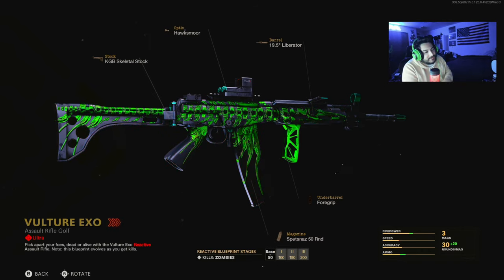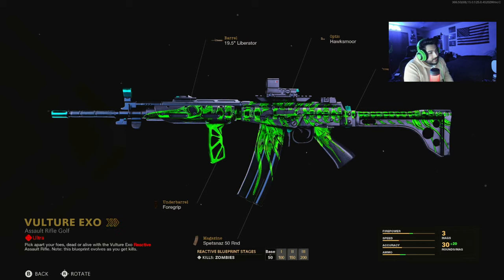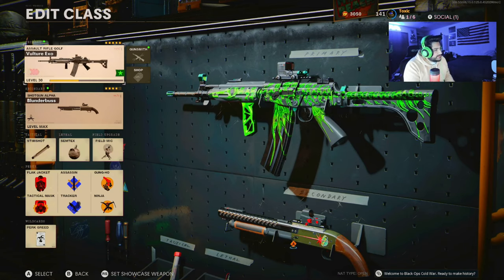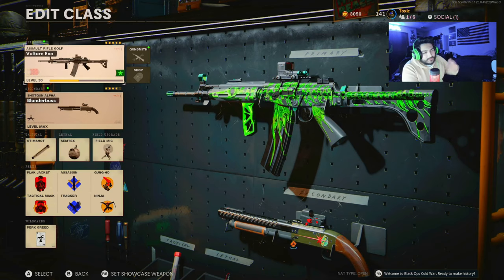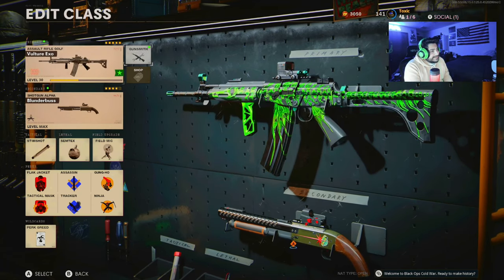I'm a pretty big fan of the FAR 83. I've used it quite a few times and got it up to level 30, so I still have a long way to go. I don't really want to focus on these guns for DM Ultra, diamond, or gold right now because I'm trying to get those on the base weapon first - I unlock DM Ultra and then do the others right after.